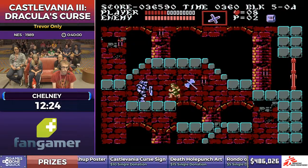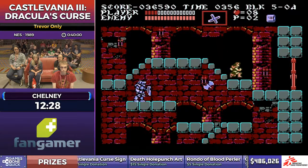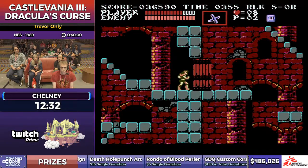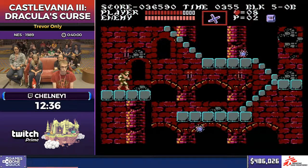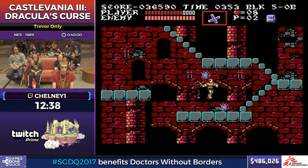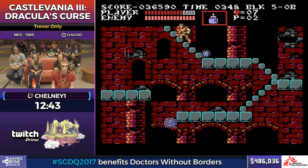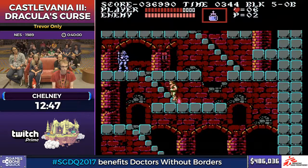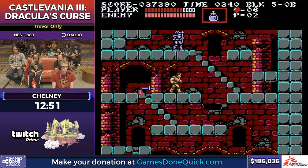Depending on which axe throw he gets from that knight, he can potentially damage-boost to the right and skip going up and around. You can manipulate the high axe, but it's kind of precise and I never really got good at it. Now that he's mostly done fighting Cyclopses, he's switching back to Holy Water.